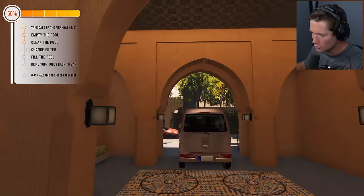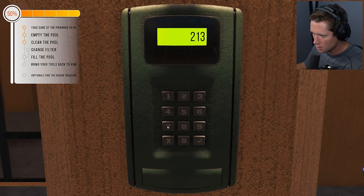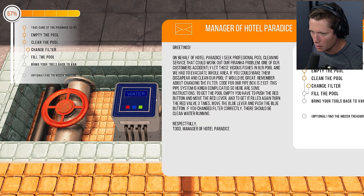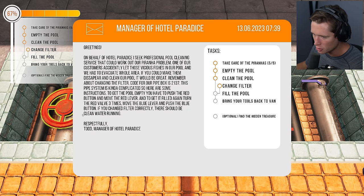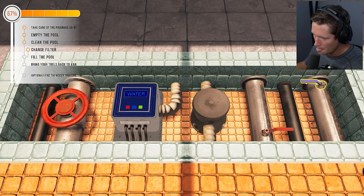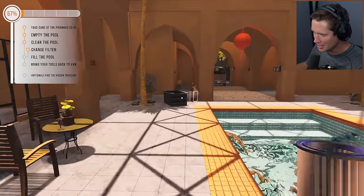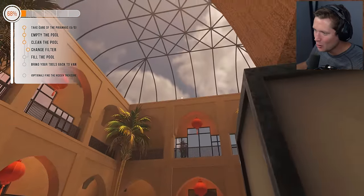Pool is clean! Now we want to change the filter. Grabbing the filter — the pipe box is at 2137. Opening it up, that's the old filter, getting rid of it. Now filling the pool: turn the red valve three times — one, two, three — then flip the blue lever and push the blue button. That starts filling the pool! Disposing of the empty filter back in the truck. Bam — another beautiful clean pool!